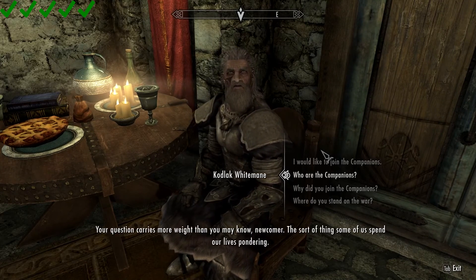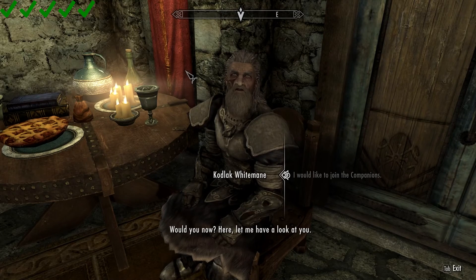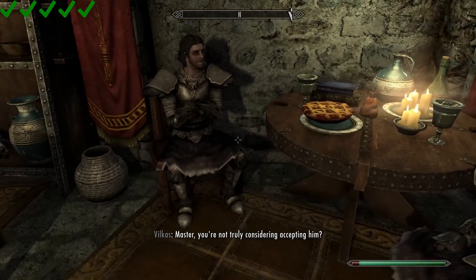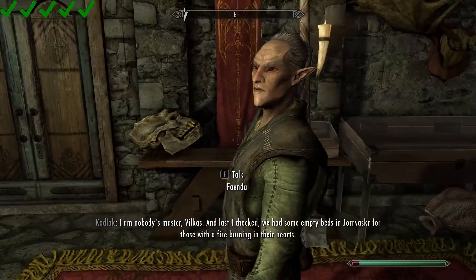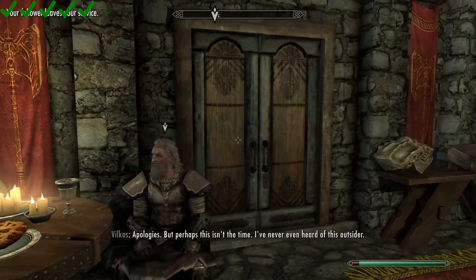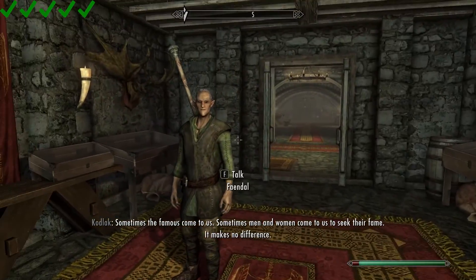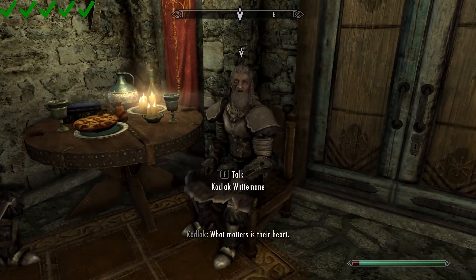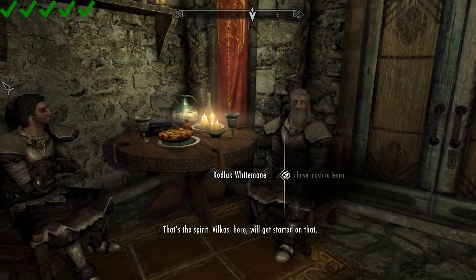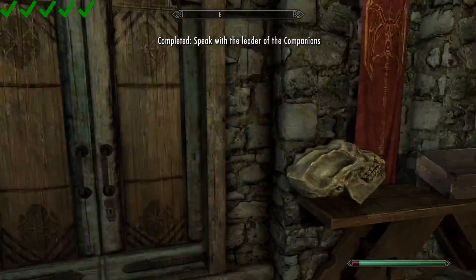I would like to join the Companions. This guy can apparently look people in the eyes and tell if they're worthy or not. Vandal, I hate to tell you brother, but we are going to have to part ways because there's a glitch here — when one of these guys takes us upstairs to fight, if I hit him, Vandal will attack him and they will kill us. I don't want to waste one of our lives on a stupid mistake.